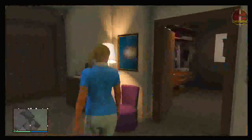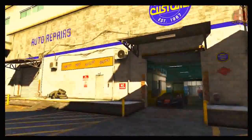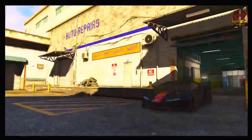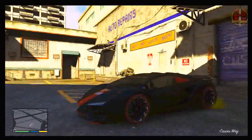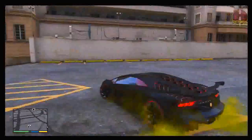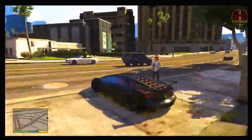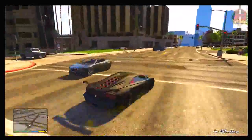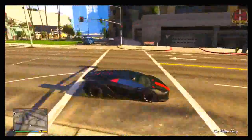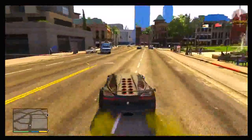The very first vehicle I'm going to show you is the supercar Zentorno. This thing is an absolute beast — it's by far one of the fastest vehicles now in the game. I believe it's actually modeled after the Lamborghini Aventador. As you guys can see, this vehicle looks absolutely insane. In my opinion, it's the best-looking vehicle in the game, and I'm going to be doing a customization guide for this vehicle and many others.